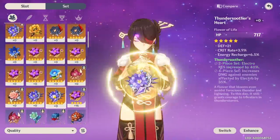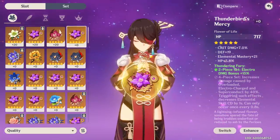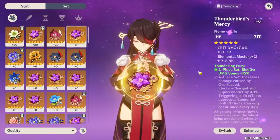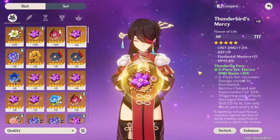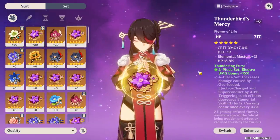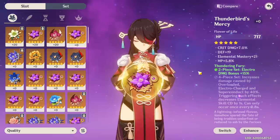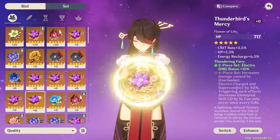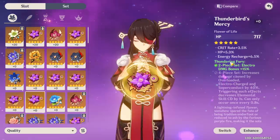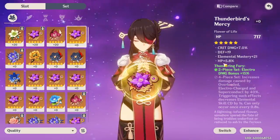Now with five-star gear — this one has three substats, but this one up here has four substats at plus zero. A five-star artifact can be rolled five times: plus four, eight, twelve, sixteen, twenty. If you get an artifact with four substats at plus zero, all five of those rolls will go into boosting existing stats instead of using a roll to unlock a new substat. If it only has three substats, getting to plus four gives you your fourth substat, but an artifact with four substats at plus zero — getting to plus four immediately increases one of those substats.